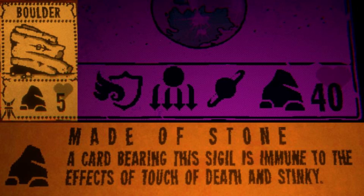Starting off right when Casey's Mod came out, one big change was that a new sigil was added called Made of Stone, given to both the Moon as well as the Boulder card. Made of Stone prevents cards with it from being affected by the Stinky or Touch of Death sigils. The whole purpose of this new sigil was to make it so that you can't beat the Moon as easily as just hitting it with an adder or having a skunk on your field.